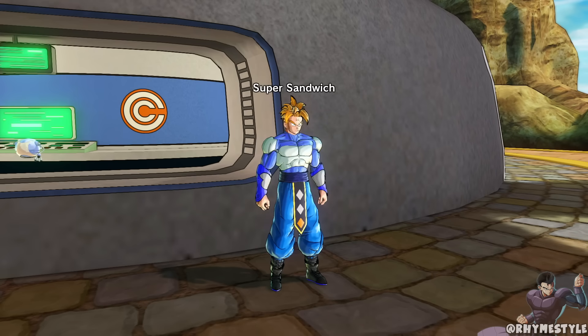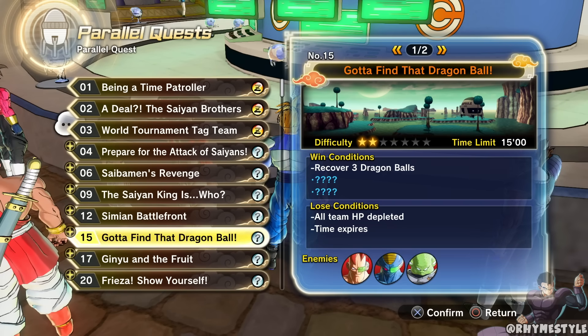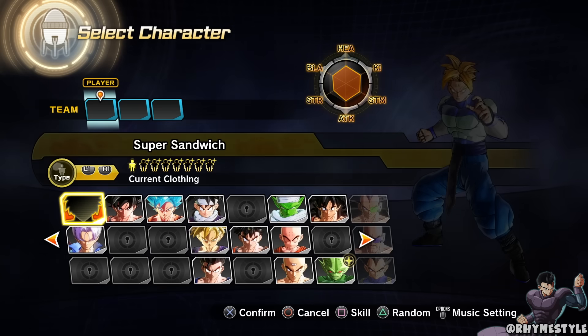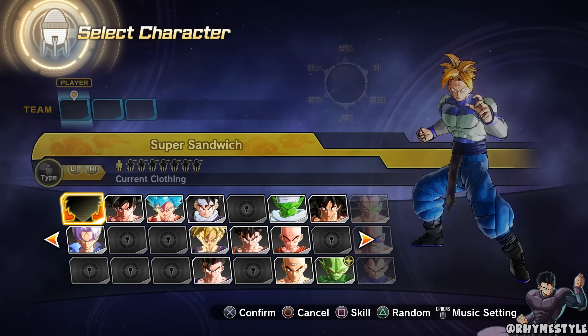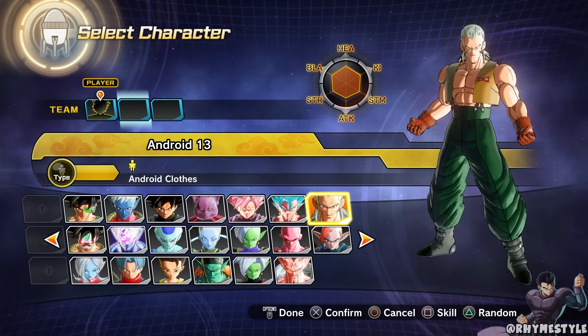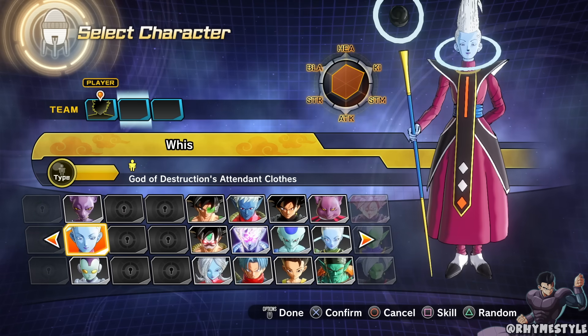It doesn't really matter which quest you actually do, but what I was doing in the meantime — since I might as well grind for Dragon Balls — is I went to quest 23, the one where you fight Frieza, and afterwards three Time Patrol members show up so you can fight them as well and get Dragon Balls too. You might as well kill two birds with one stone. Now this part is important: when you pick a character, play as your CAC just to be safe.